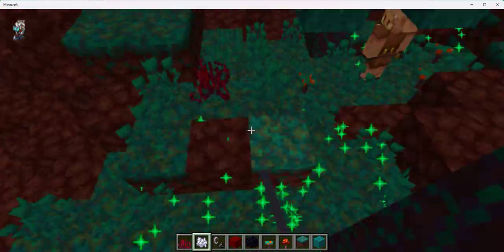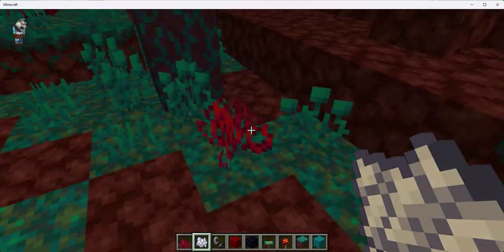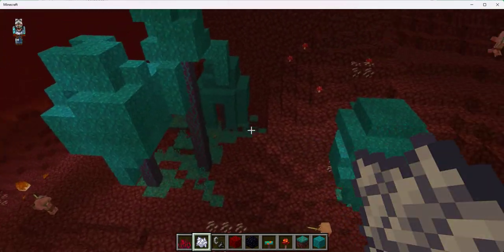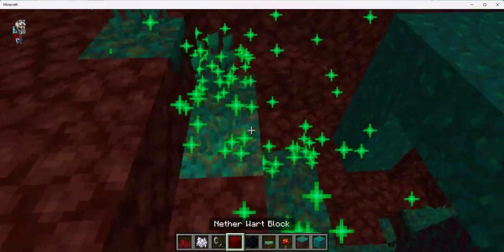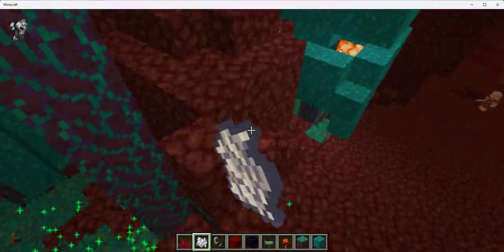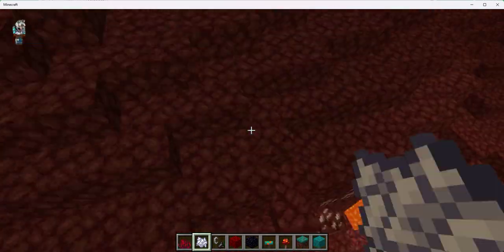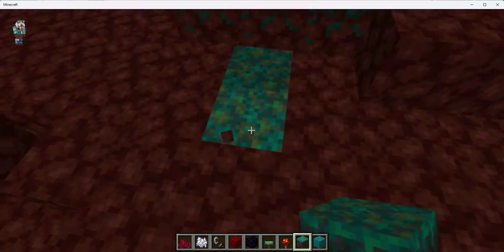It could also make sense that hoglins, which are big, are in a more open area. So let's say you have 10 to 15 warped wood trees — you'd have five to about eight crimson trees. You'd have one species that likes semi-protected but open areas, and another that likes little dense holes in the wall. If you make warped wood a bit bigger and crimson trees a bit shorter, it would kind of fit with the biology of the creatures that inhabit them, because endermen like warp wood.